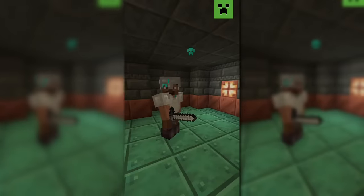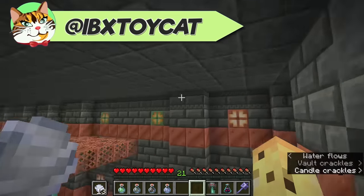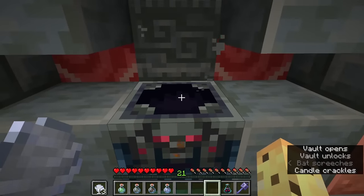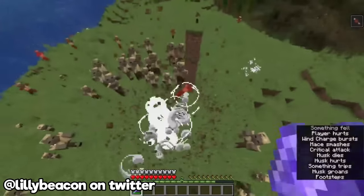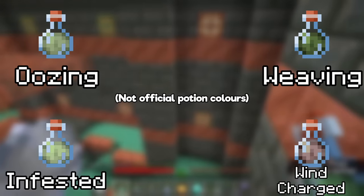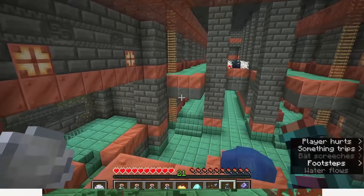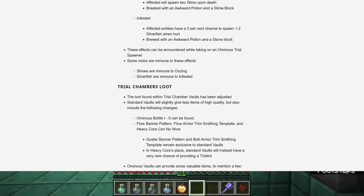One: drink the ominous bottle. Two: enter a trial chamber. Three: nearby trial spawners have now turned ominous. Four: defeat the tougher mobs and earn the ominous trial key. Minecraft has added a brand new type of vault and a new key to unlock it, adding a new top tier of loot. They've also added three brand new mace enchantments, four new potions, a new way to fight bosses, and a new way to do raids through the form of the ominous bottle.